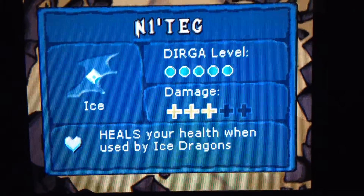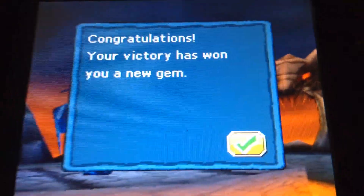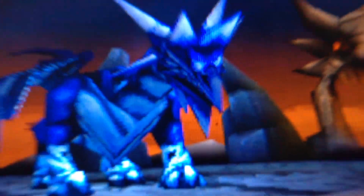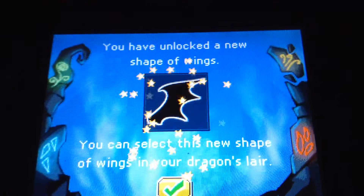So what is this new gem we get? A word I can't pronounce. But we get a new one, right there — more powerful. And we have unlocked the new shape of wings. We shall do that later. We got more important stuff to do.